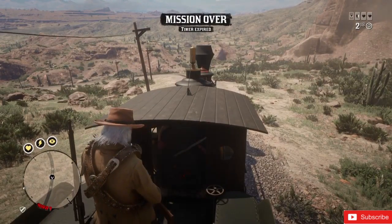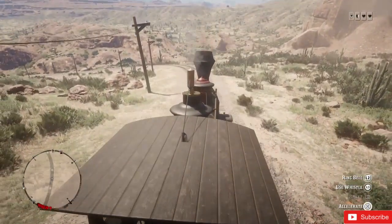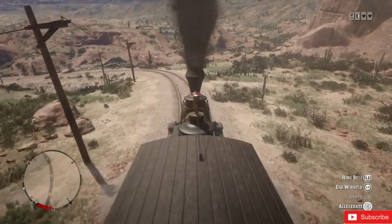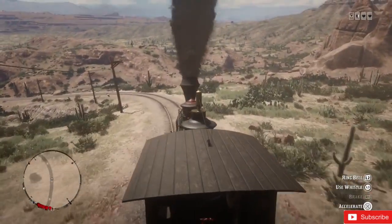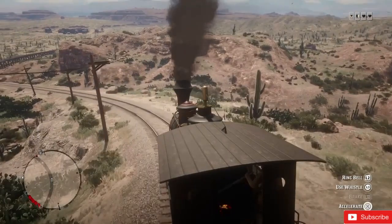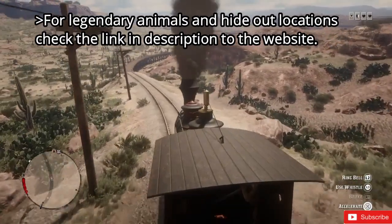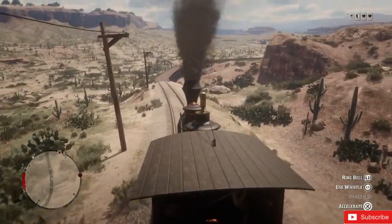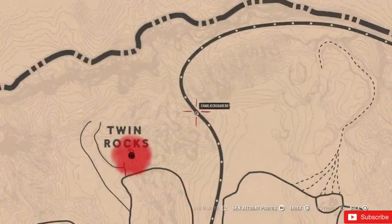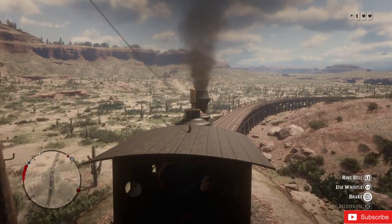You can see that the timer has run out and the mission is ours. As soon as you get the alert that the mission is ours, you'll have a permanent solo lobby as long as you stay with this train. The problem is that you cannot find legendary animals from the train. For that, you need to find a hideout — just look for one around the train tracks. I found the Twins Rock hideout in my case.